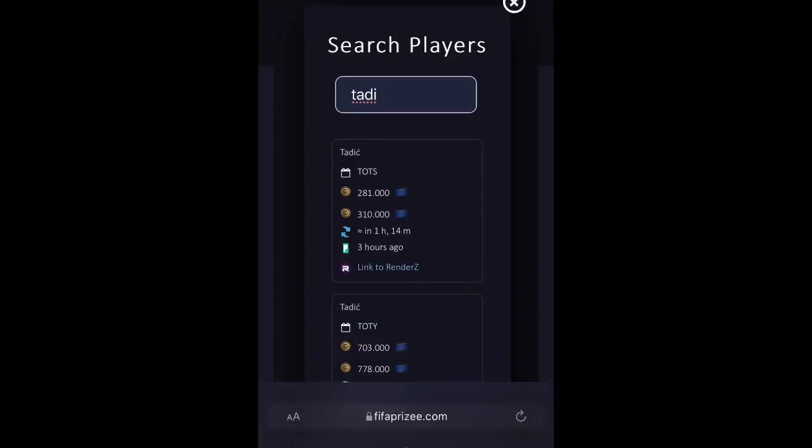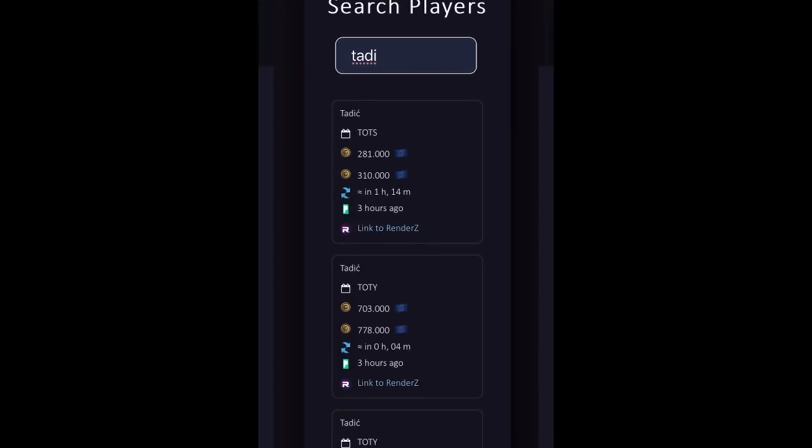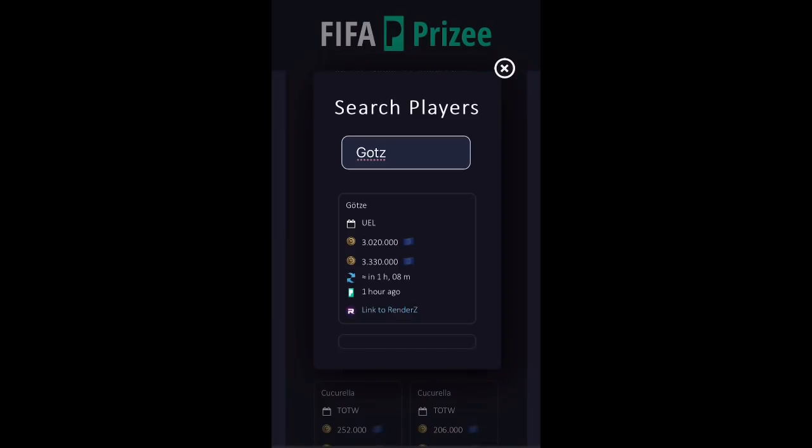For example, Tadic has the same Team of the Season refresh time — one hour and 14 minutes — but his Team of the Year card refreshes in just four minutes. You can search for any player. For example, Godsay's UEL card refreshes in one hour and eight minutes, so the times differ between cards.